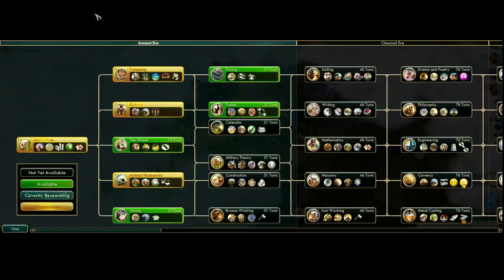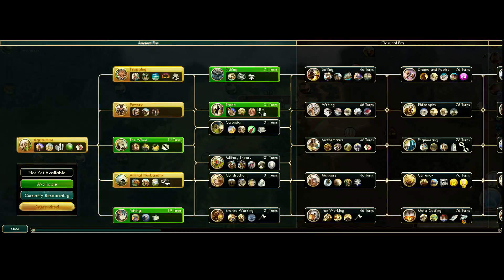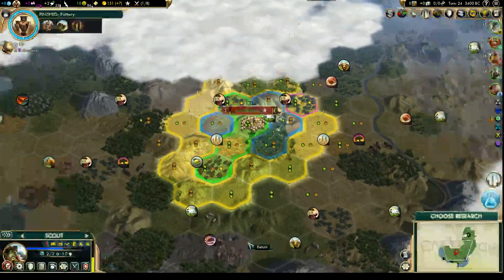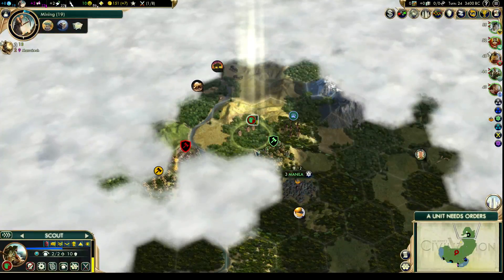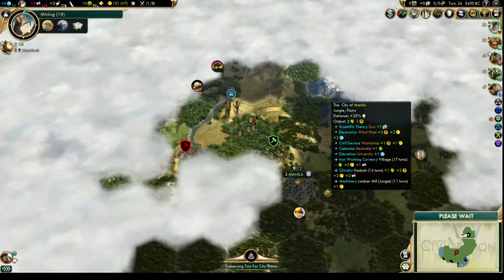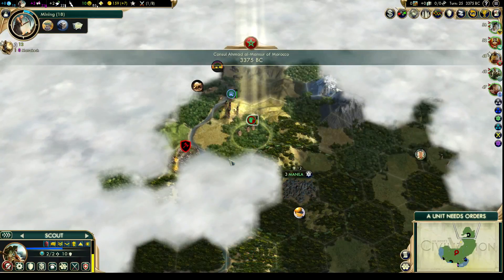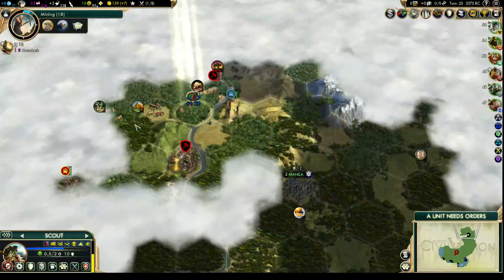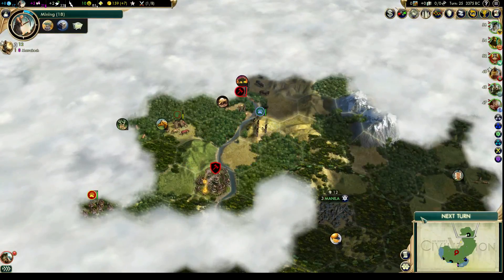What do we want next? Mining. Do we need mining right away or can that wait? Do we have any jungle next to our city? Nope. Let's go with mining next — we're going to want to reveal iron and start digging mines pretty soon. Let's have that guy heal up one more turn. Someone's taking damage over there — let's come over here and see what's going on. Oh, and we've met Darius — hello. That could be a little bit dangerous for later on. We don't want to kill more barbarian units, let's just keep exploring.